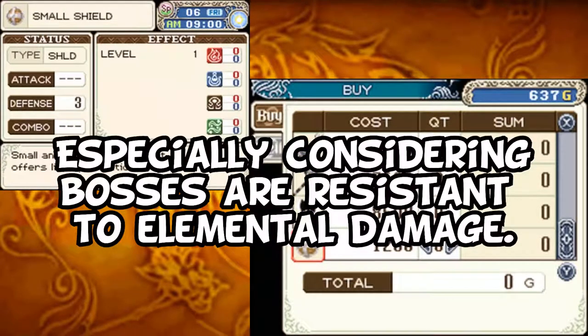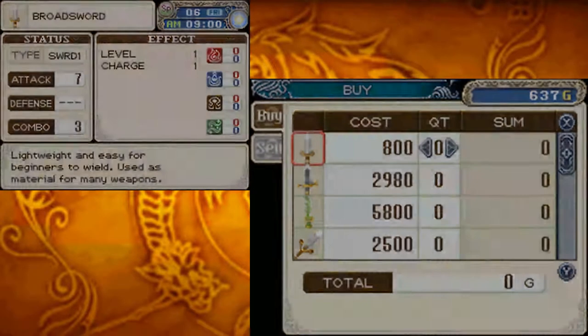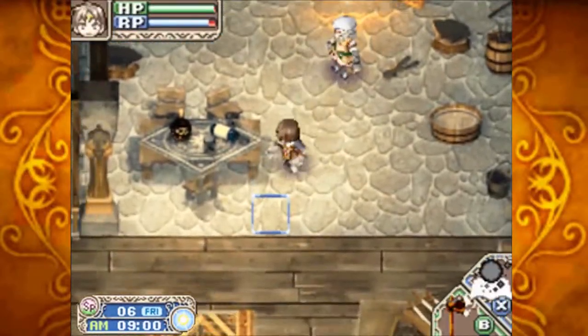You can get all these different kinds of weapons. Sadly, no new kinds of shields or anything, but that's what I recommend showing.